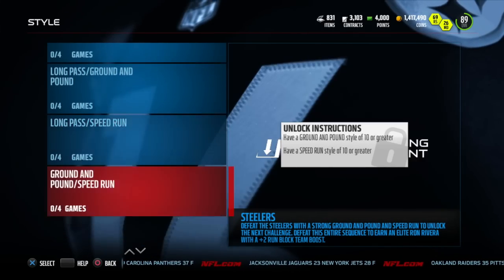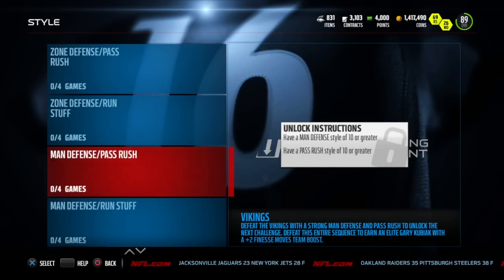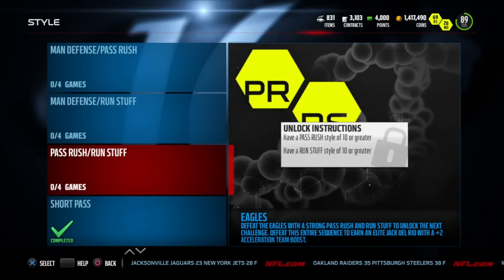We also got new dual styles - there are about 48 of them to do, so hop on that. The rewards you saw at the beginning were the Mangold and the Gerald McCoy.